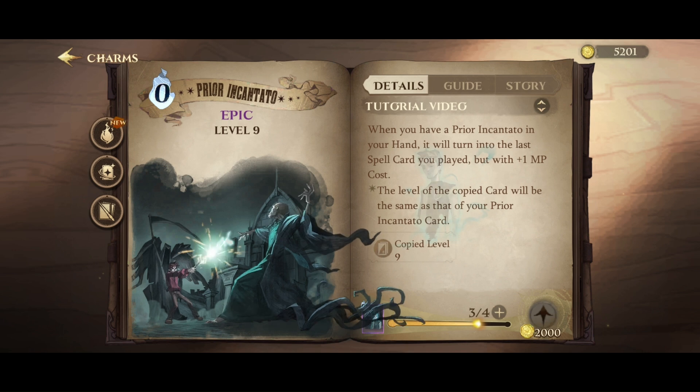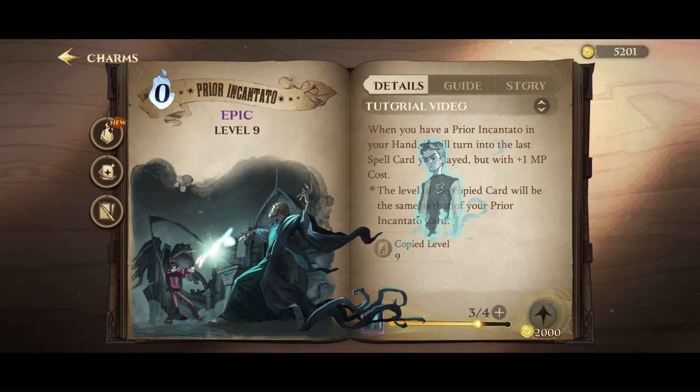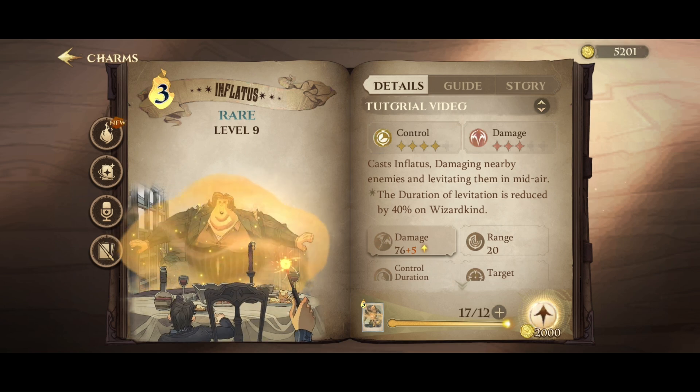Next we have Priori Incantado, which helps you stack Avada Kedavra — this should only be used to copy Avada Kedavra in like 90 percent of cases. Following that, we have Inflatis, which helps us hit Avada Kedavra on the player whenever we're ready to use it.